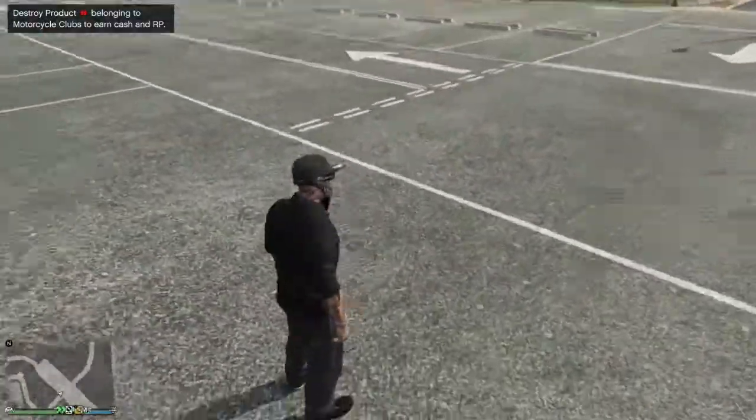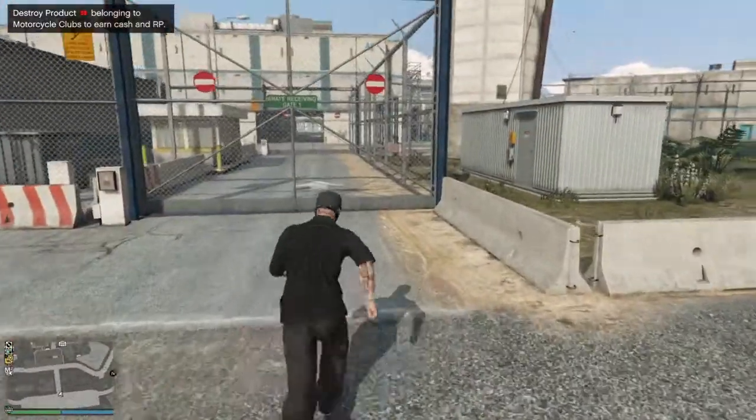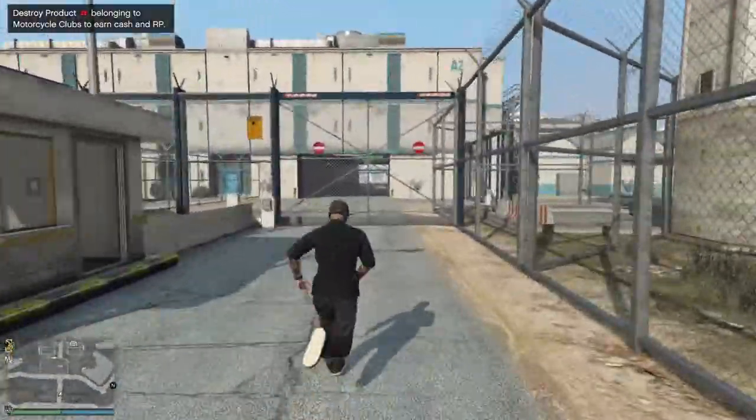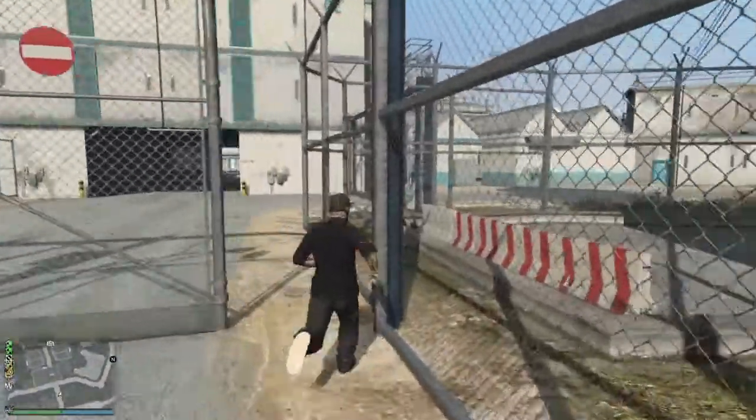It's your boy Echo Stretch. In today's video we have a no wanted level glitch. I'm going to show you going into the prison here that you do achieve a four-star wanted level.